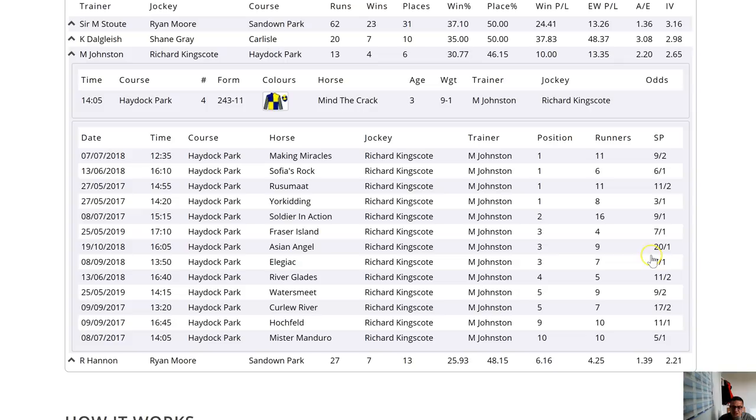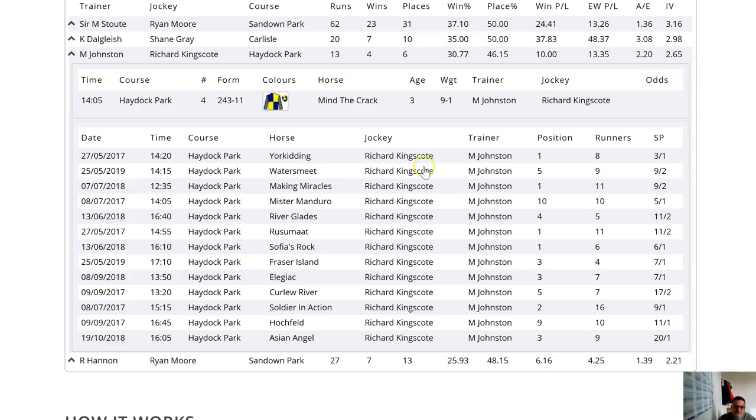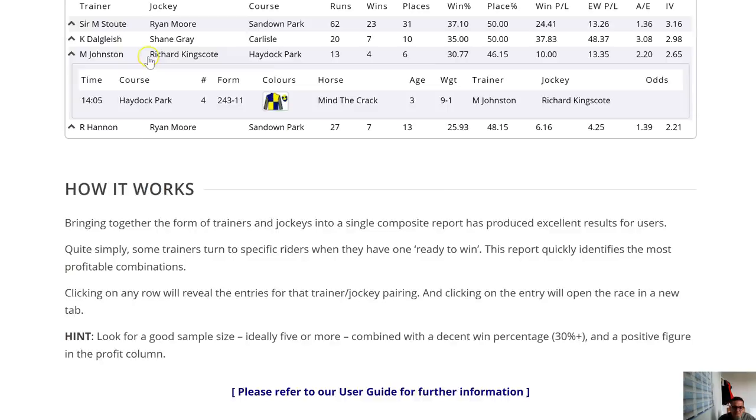You can look at and sort by SP or whatever you want. This is certainly helpful context to the summary line, and the fact that it's agile — you can sort by whichever column you want — is additional power to your elbow. I just wanted to show you that quickly.